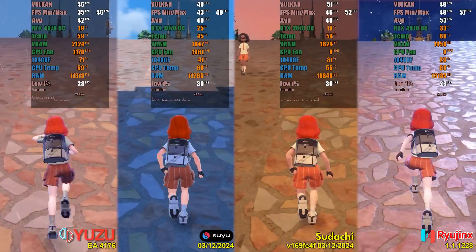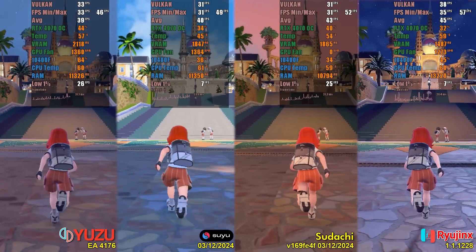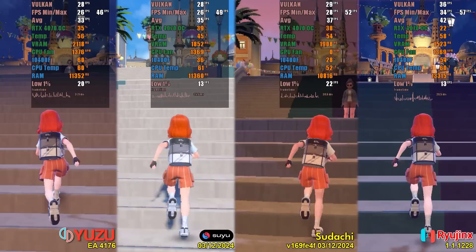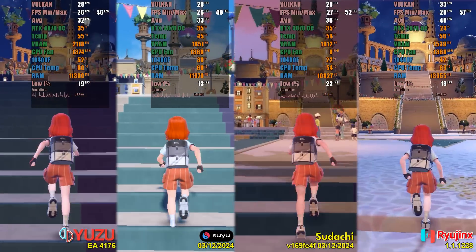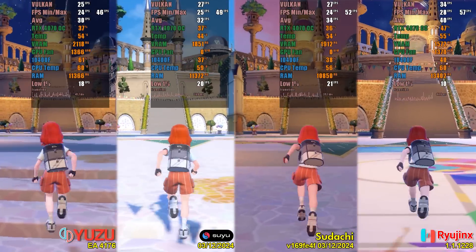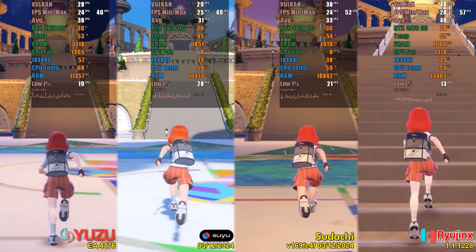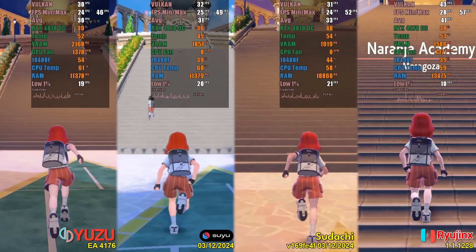Pokemon Scarlet and Violet are the games with the most questionable optimization for Nintendo Switch. There have been several complaints, but there has been no improvement from the Pokemon company — on the contrary, it has been observed in past videos that there have even been texture downgrades. Unfortunately, posting exclusive content of this game doesn't last a week on the platform. At launch, the game only ran on Ryujinx; over time, it started running on Yuzu, but only with the GPU accuracy set to normal. In the latest updates, this has been fixed, but there are still minor vertex explosions and distant object issues.